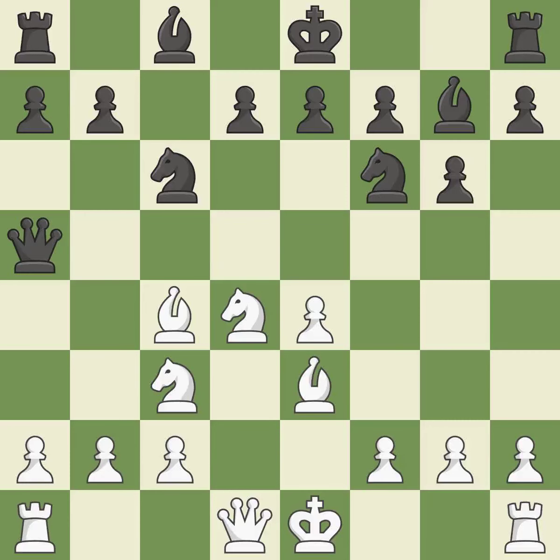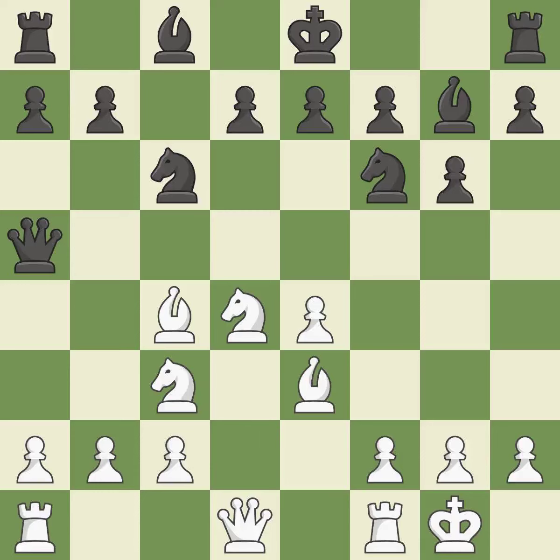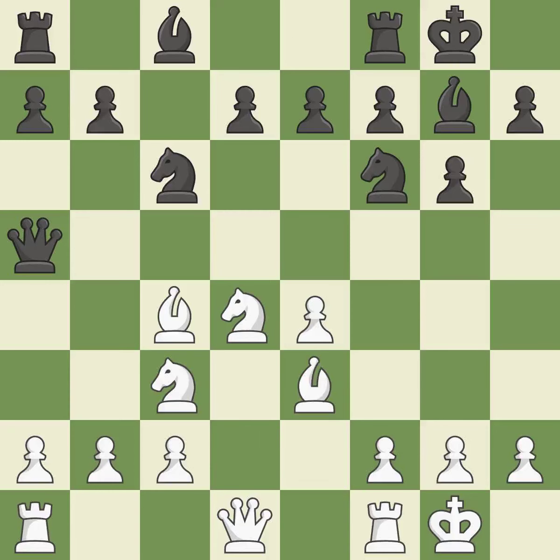Bc4 develops the bishop to an aggressive diagonal where it controls the d5 square and attacks the f7 pawn. Qa5 develops the queen, pins the knight on c3 and threatens Nxe4. Castling gets the king out of the center and activates the rook. It is best.